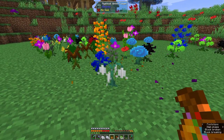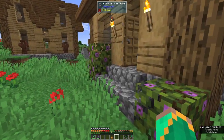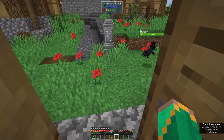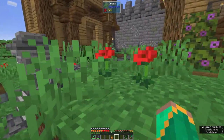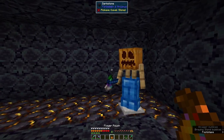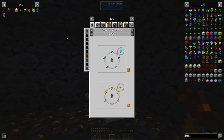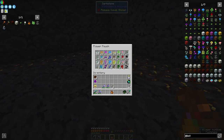The Petal Apothecary — have you ever seen a stranger thing? A rabbit wearing a hat and a monocle? Sorry, distracted. Back to magic! Wilson, we have flowers. Now we have to use them to turn them into petals, to then make the Petal Apothecary. That's our first step.